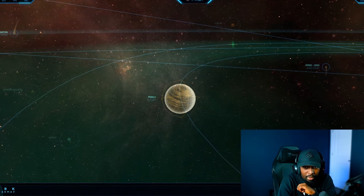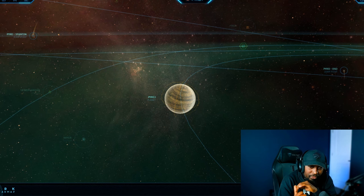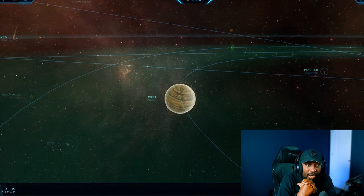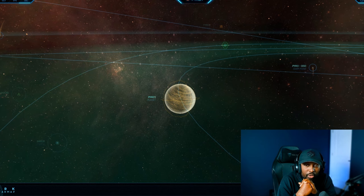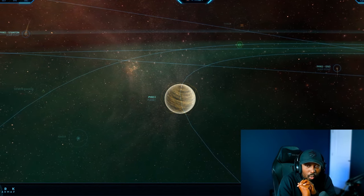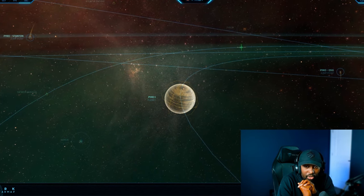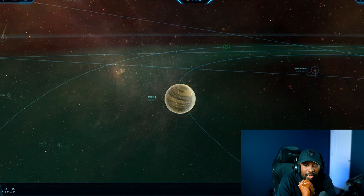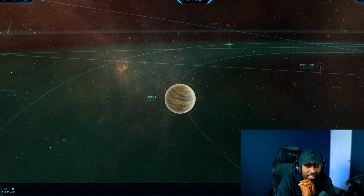Pyro 1 is actually a pretty good planet for resources, which makes sense because it's very close to the sun and you have to deal with solar flares and extreme heat. For quantanium, you're looking at 4.9% of ores found there. For bexalite it's 17.1%, gold is 12.8%, and terranite is 17.4%. These three are the tier one ores. Bexalite percentage is the best out of all the Pyro planets, and it's also the best planet in Pyro for terranite.